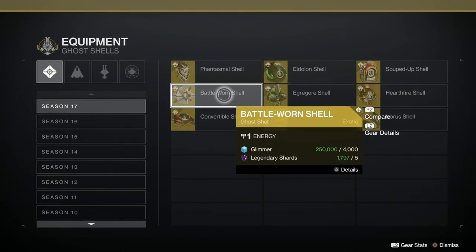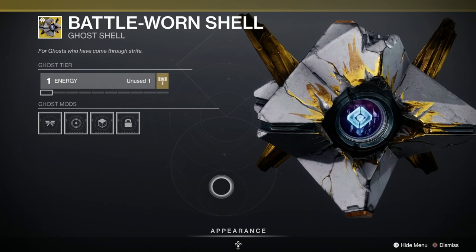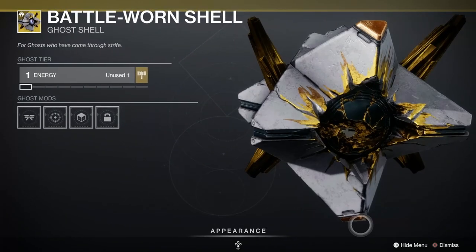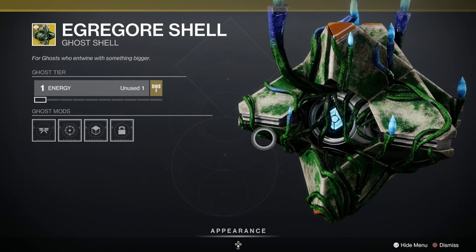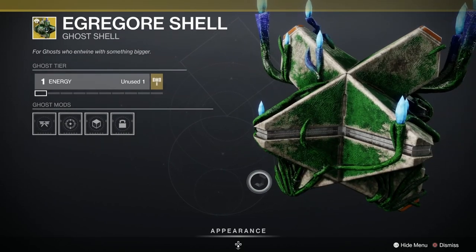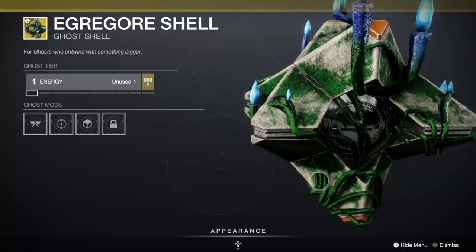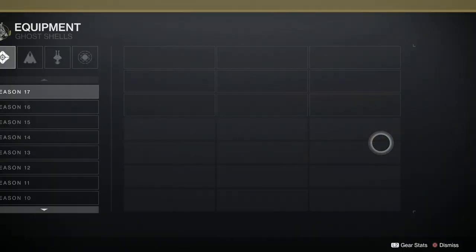The Battle-worn Shell - let's have a look at that. Glitchy ghost eye which we all love, smashed in and lovely looking, yes that's cool. The Egregory Shell - let's have a look at that. Ooh, that's nice and wavy. It's a strange sort of texture, almost like a carpet-y, felty looking thing. That's excellent.